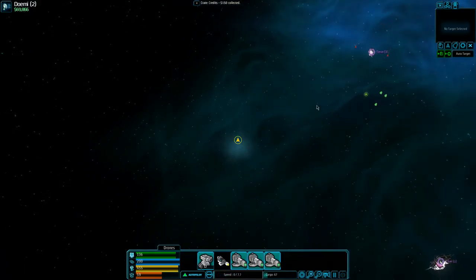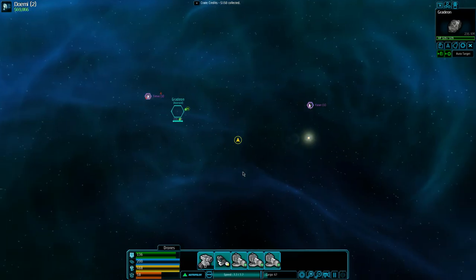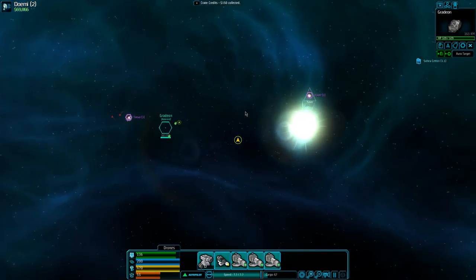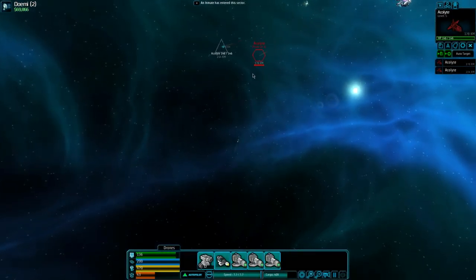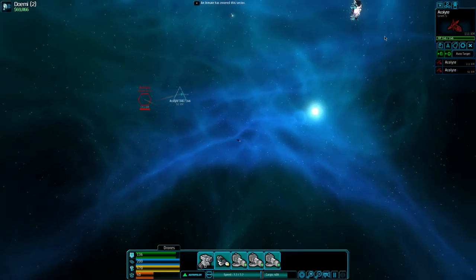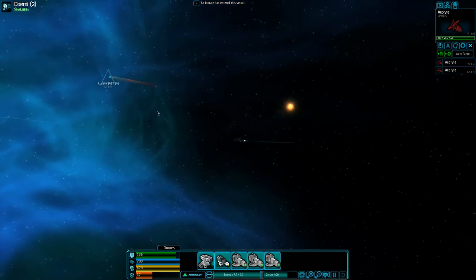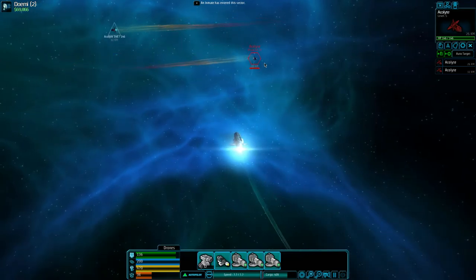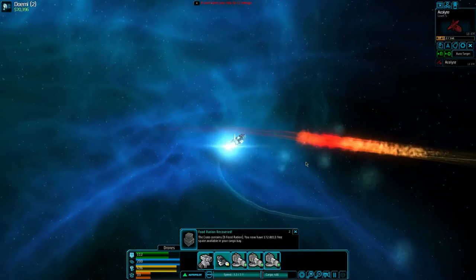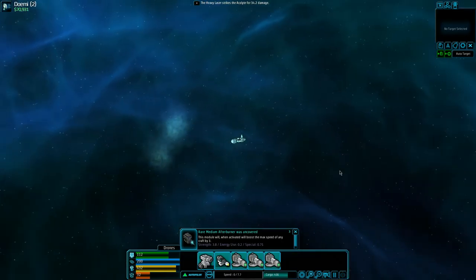Some more credits — I like that, though it's a bit of a waste. Let's collect some resources. We're going to take out some acolytes here — a little bit tougher, but we have full shields and the halls so we'll be fine. They kind of look like us a little bit. They're like the other clown — yeah, not bad at all. Very easy.